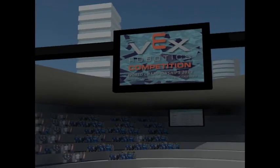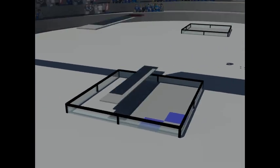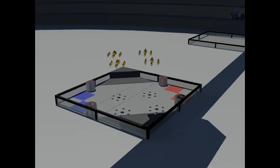Hello and welcome to this year's VEX game, On a Roll. On a Roll is played on a 12 foot by 12 foot foam tile covered field with two alliances of two teams each.